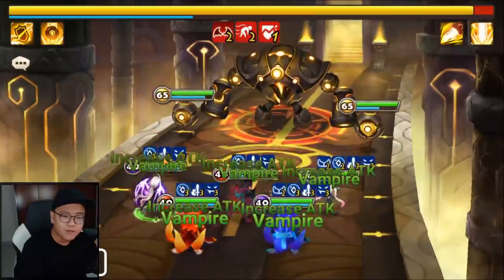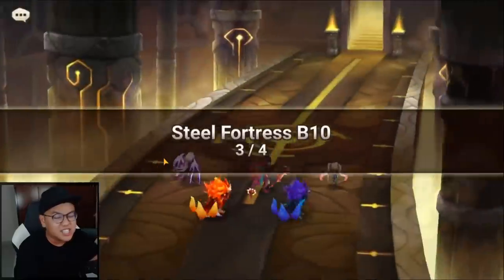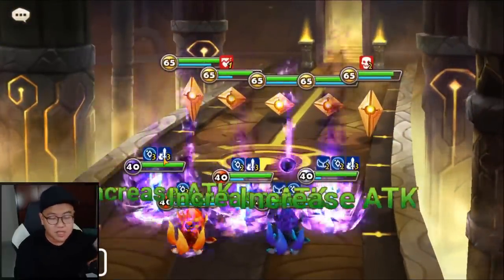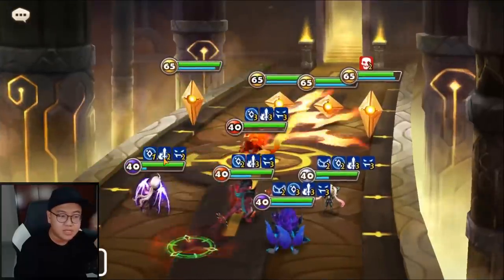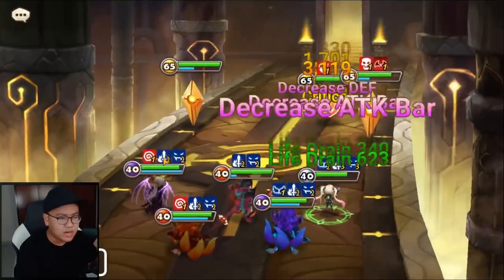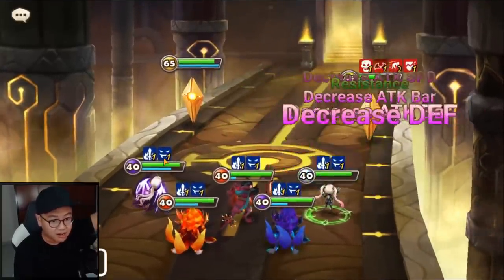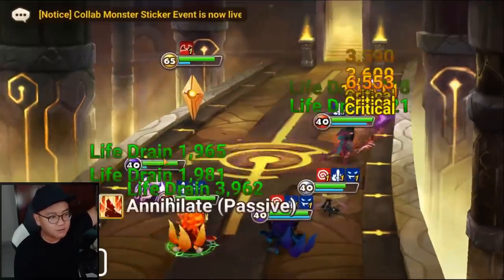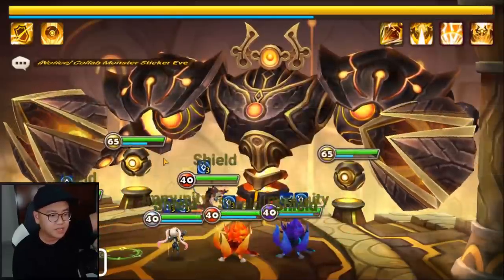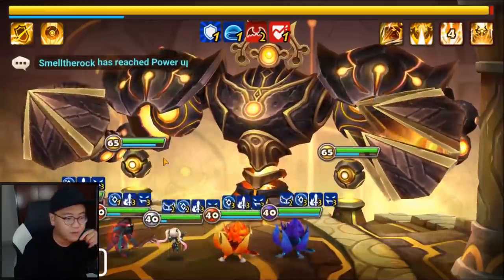He's here for the buff block, and potentially to land defense break and dots. You don't need skill ups for him either, because skill ups don't really improve anything besides giving him a 2-turn cooldown on skill 2. But let's say you run Fran instead of Air Guard and your team doesn't run really fast — you might take some damage from the boss. I think this guy is perfect because when he gets hit by the boss, he gives the block buff. As you can see, he did that already.